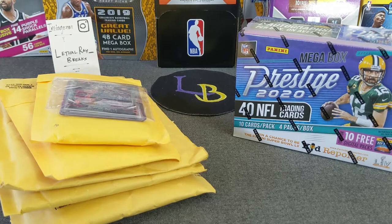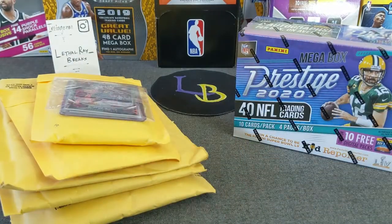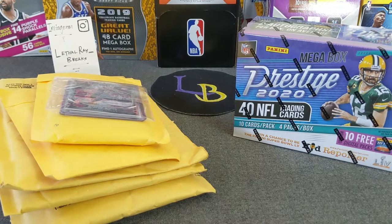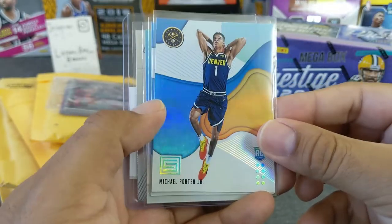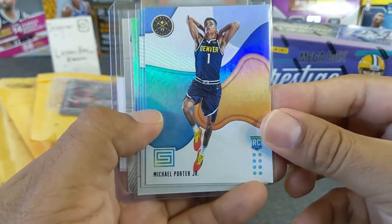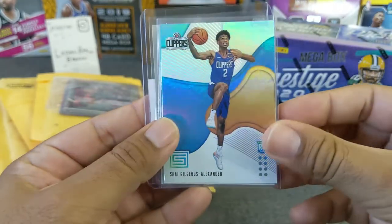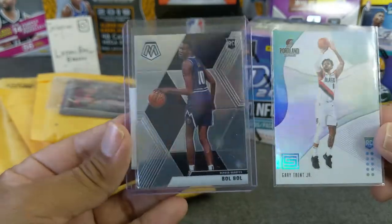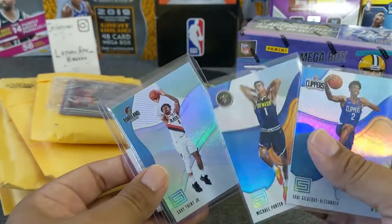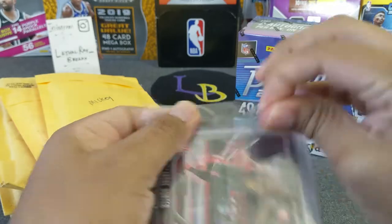Without further ado, just to give you an announcement: the giveaway from the last video for the baseball — I will have to record that separately after I'm done with this. I didn't bring my second device to do the random, so I'll record it after and paste it onto the end of this video. For this video's giveaway, I'm actually going to be giving out some rookies from last year. You've got to choose one of these cards: a Michael Porter Jr. from Status last year rookie, the Shea Gilgeous-Alexander rookie, or a package of Gary Trent Jr. from Status rookie and a Bobo rookie from Mosaic. Make sure you just comment and say which card you like.